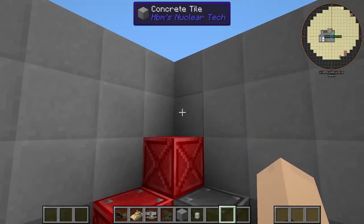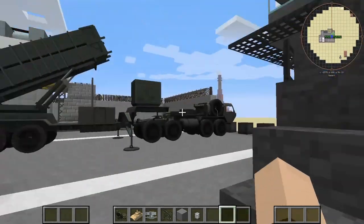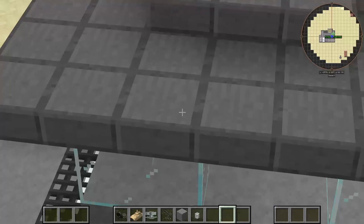We got some crates here — there's nothing in them, that's disappointing. All in all, we're already off to a good start. I mean, just look at this. That is beautiful.